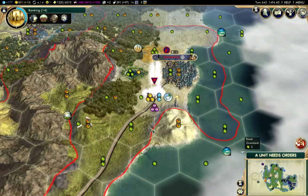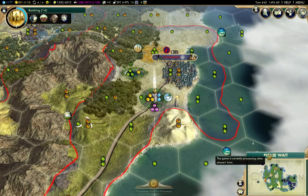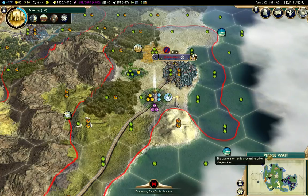I'll plant my prophet there. I'm spreading out those holy sites so that other cities get the benefit from them, and I don't use up all the resources I have in my capital city without actually getting the benefit of improving them.